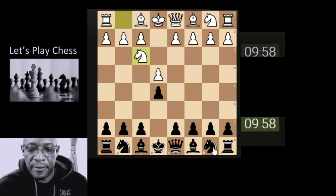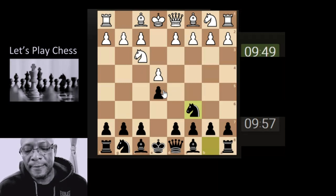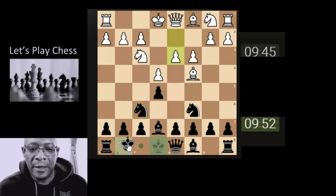Let's see what we've got. Let's support the pawn. Let's try and stop the fried liver, and let's just get the knight out, attacking the pawn, and castle.